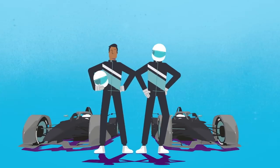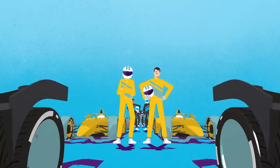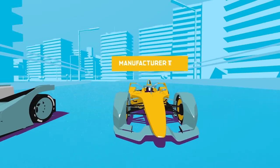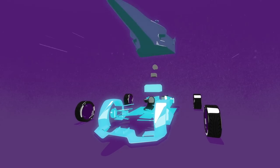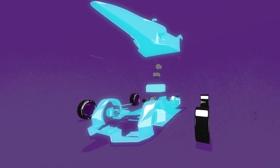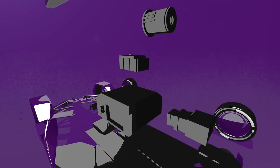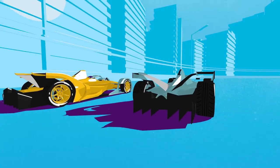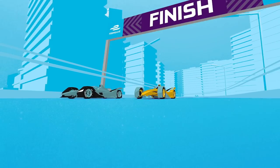Each of Formula E's teams has two drivers. The number of teams can change from season to season as new teams enter the series. There are two types of teams in Formula E: manufacturers and customer teams. The battery, chassis, and bodywork are identical for all teams, but manufacturer teams design and produce their own powertrain components, including an electric motor and a few other technical parts. Customer teams can purchase complete cars from one of those manufacturers and enter the series independently.